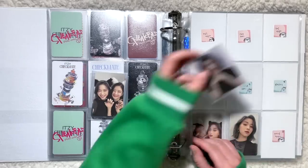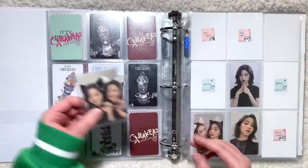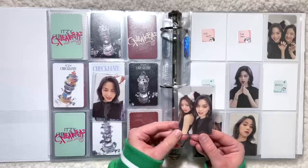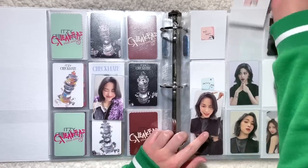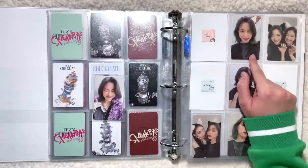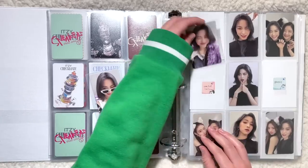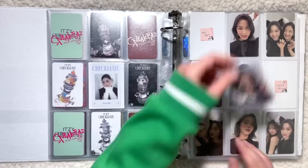So I have her neon photocard, her unit with Leo — which is so cute, definitely one of my favorites — her unit with Yuna, the cat ears pose or cherry pose (I get a little confused with all the different poses), the smiley version which is so freaking cute, and then the glasses version — another superior PC.